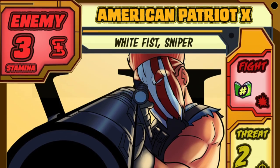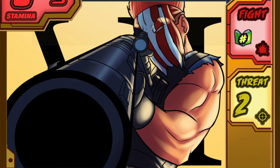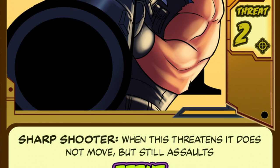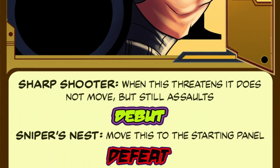The difficulty in Steelheart relies on his tough nature and getting enough might in order to pierce his metal skin, but for American Patriot X, the main difficulty is getting to him. This sniper's debut moves him to the hero HQ starting panel, where he gets the best field of fire, meaning someone will need to rush back and take him out. He also doesn't move when he threatens, making him camp out and take potshots at the heroes from afar. His fight isn't the best, especially if you get him in issue one, when the board is smaller — he's a lot easier to deal with.